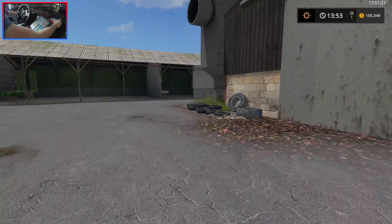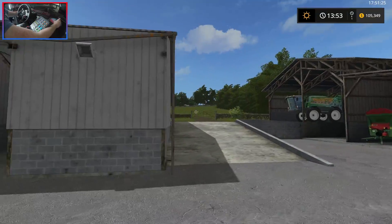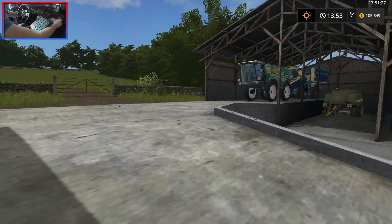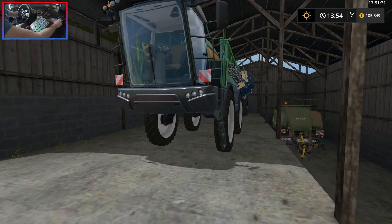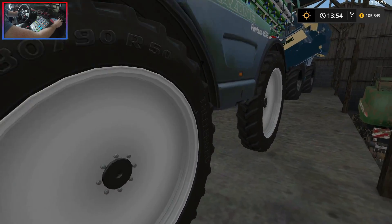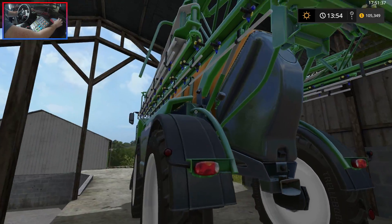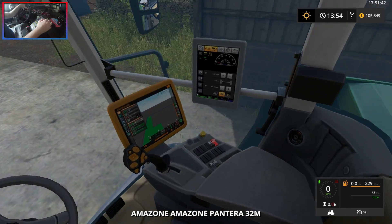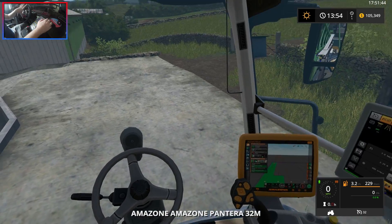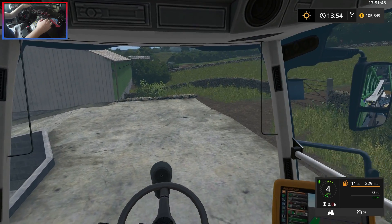I do apologise if you can hear a random noise in the background - my dog has decided he wants to have a little play. We'll jump into the Pantera. As you can see, we've got the narrow wheels - or care wheels - on. We literally just need to fill her up and we're good to go. We'll jump up into the cab. I haven't been in this yet. It's quite nice - good visibility in this thing, that's for sure.